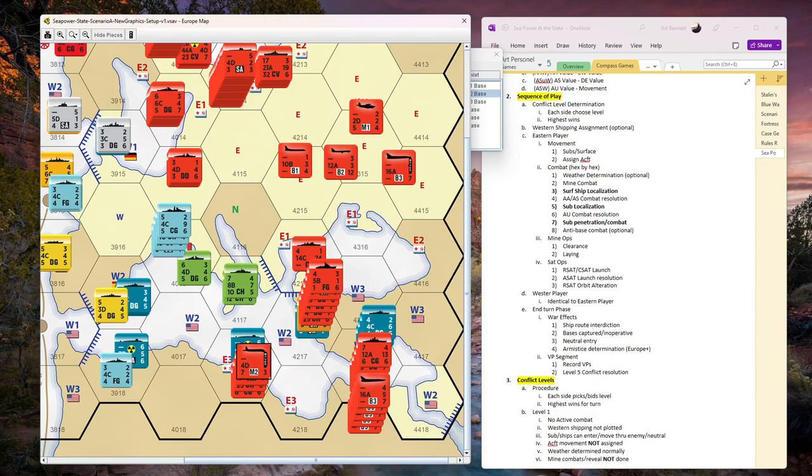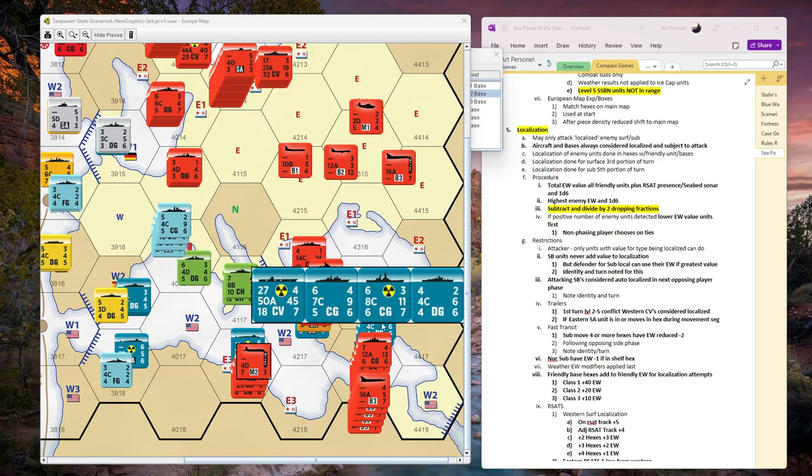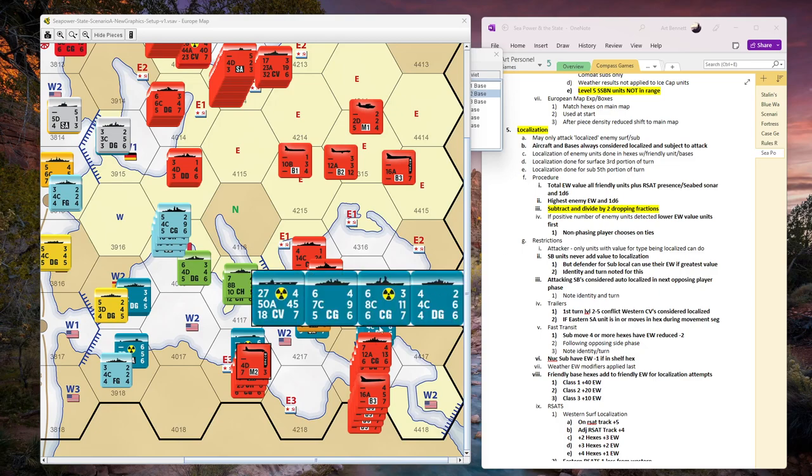Looking at localization: total EW value of all friendly units plus an RSAT - I bet they would have had an RSAT, but we won't include that. I've already done the math combining the bombers too - we get 42. Then we roll 1D6, I get a 4, that's 46. Then we subtract the highest EW value of one enemy unit, which takes us down to 46 minus 4 is 42. Subtract another 1D6 - that's 40. Then subtract the highest enemy EW and divide by 2 dropping fractions - so it's 20. With form 4 is 8, and 8 and 3 is 11, 13 - they've definitely detected. Everybody's localized here. They've got them.